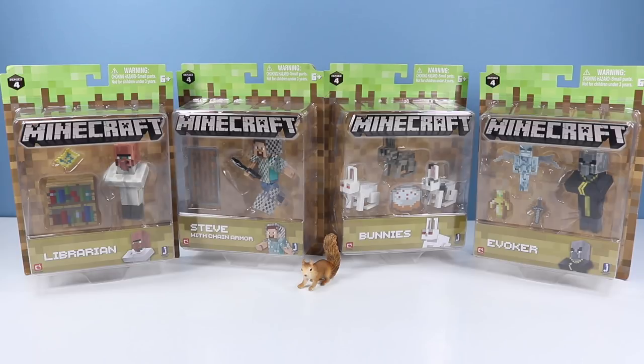On the table, Minecraft action figures from Jazwares Series 4. I didn't think we'd see Series 4 until like 2026. Here they are filtering out about. We can finally figure out how they did the Steve with chainmail armor — looks much more simplified than I would have ever done. And there's a librarian over there, and bunnies.